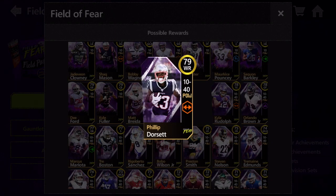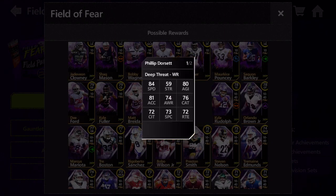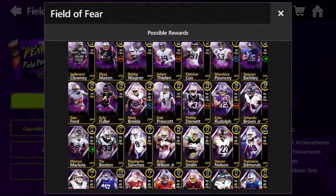Next up we got 79 overall Philip Dorsett — 84 speed and 81 XL. In terms of gold wide receivers, 84 speed is about the fastest you'll get; I believe the fastest is like 85, but 84 is pretty damn close. Philip Dorsett is a really high overall gold wide receiver, so if you want a cheaper player but still don't want to lose out on too much overall, Philip Dorsett is your guy because he's got some very respectable stats.